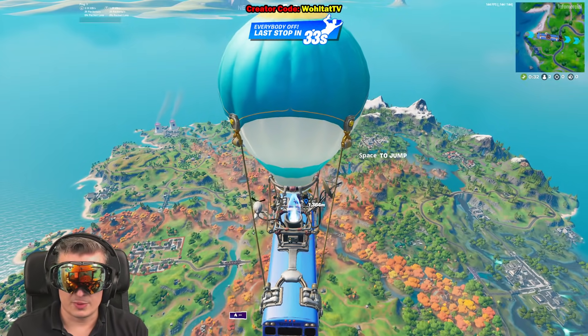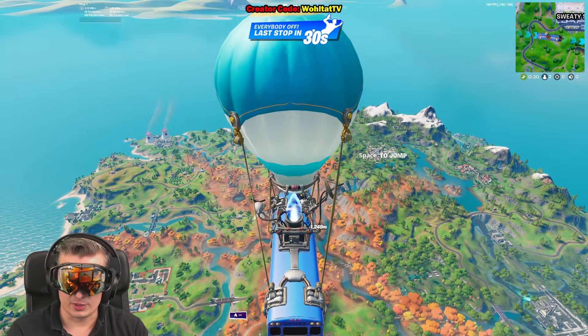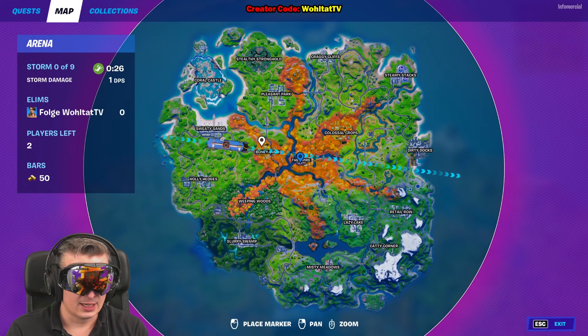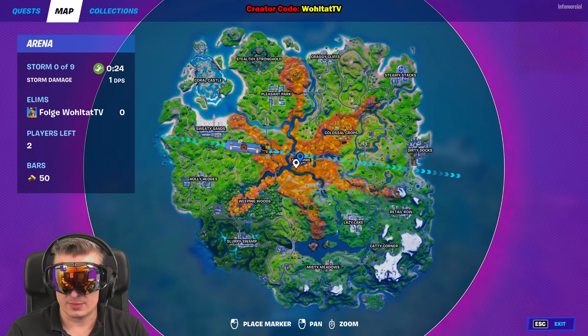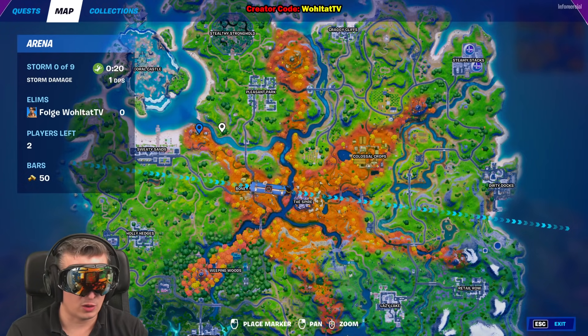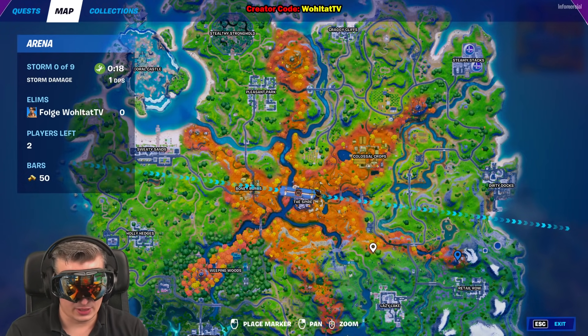Now let's help you with 'collect a cult talisman from a guardian for Raz so he can finish the disguise.' Where do we get a cult talisman and where do we find a guardian? Guardians are at the guardian towers - the guardian towers are all over the map.